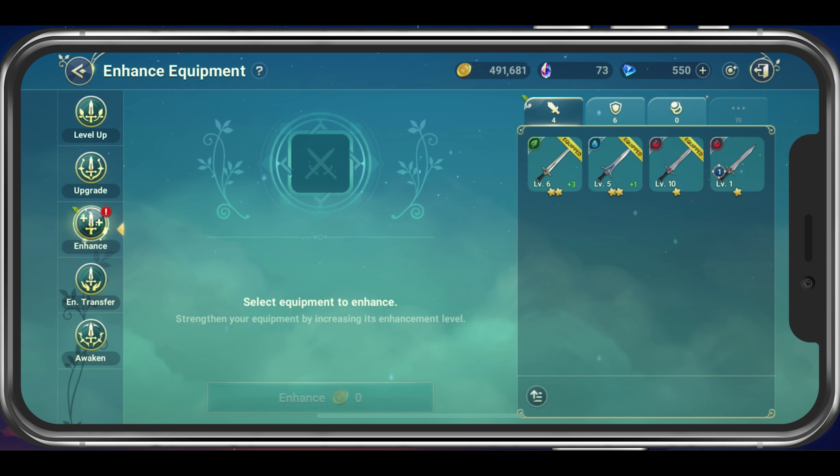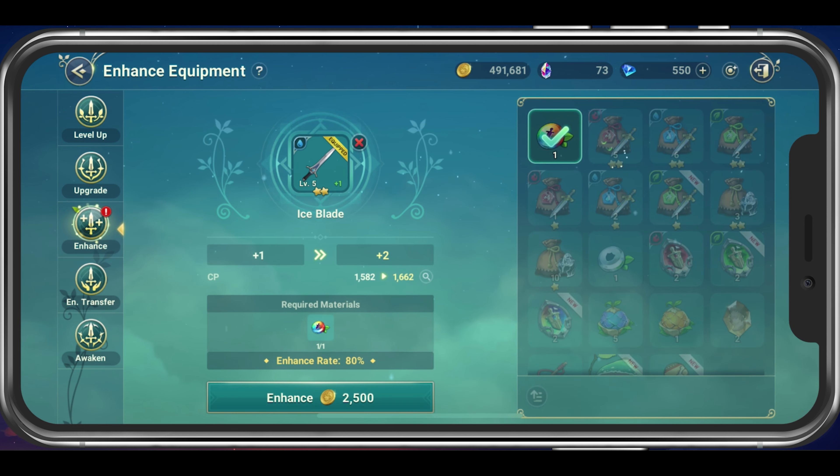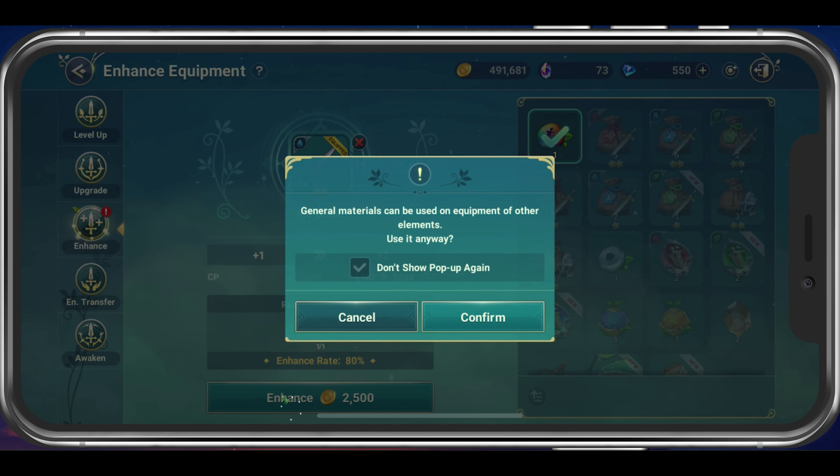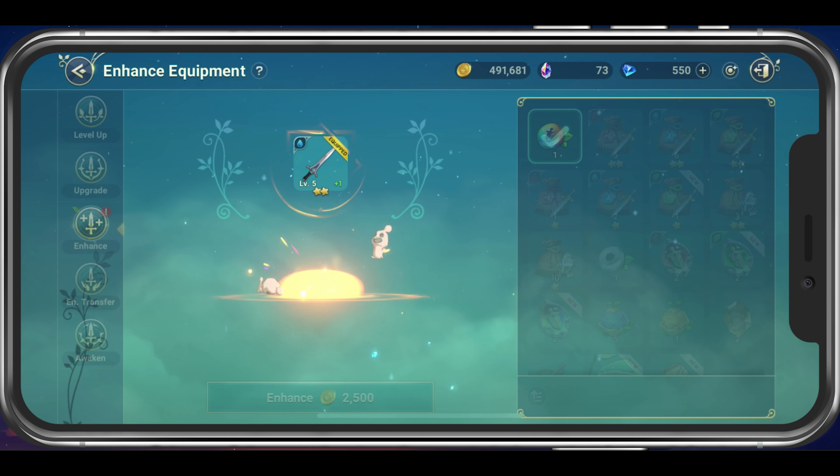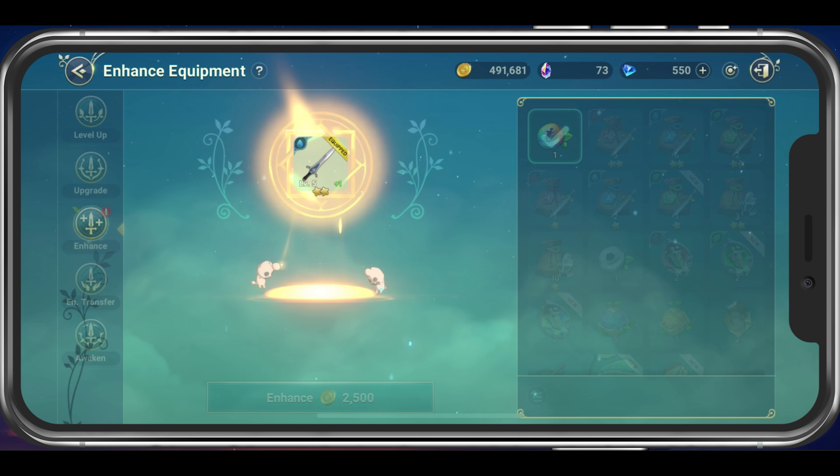Under Enhance, select your equipment and you can then see the price in gold and materials to enhance your item. Increasing your enhancement level will raise the item's stats, and the higher level your equipment is, the more materials and gold it will cost you to enhance it.